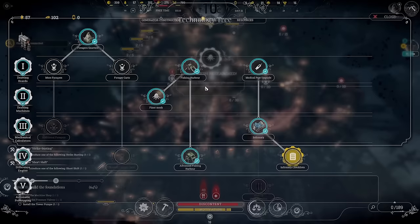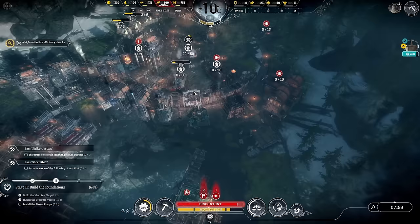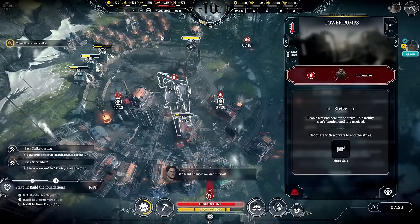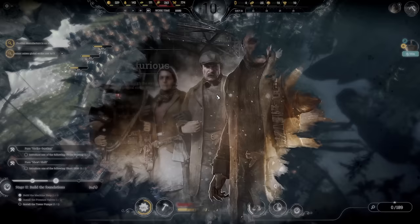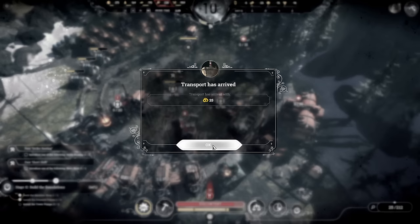Finer mesh researched, infirmary checklists too. Just waiting for those convicts to arrive — still a day ahead of schedule. Raw food is now full, so I'll take the fishing harbor down to normal shift — that frees up five workers for elsewhere. The cookhouse is on strike again — we'll try extra rations. No, triple day rations — we've got enough food so might as well. We're going to produce safety equipment using five steam exchanges. And from now on, we're keeping discontent from getting too high — we'll use lethal force to pacify strikers if needed. The generator comes first.